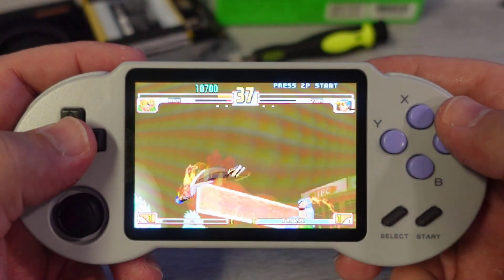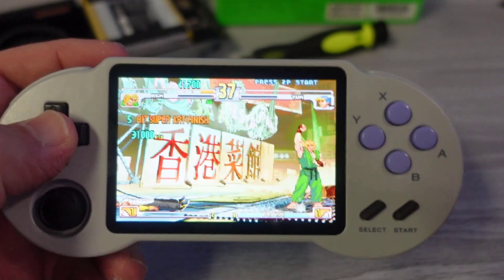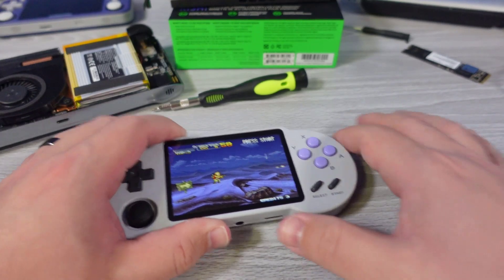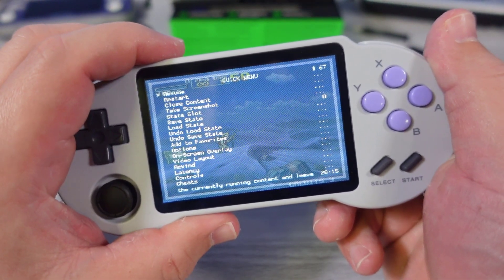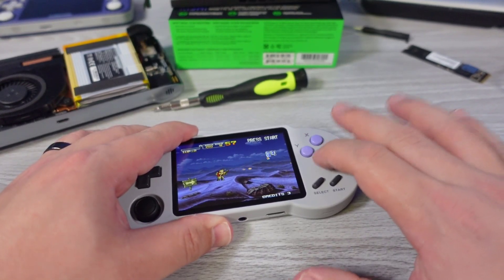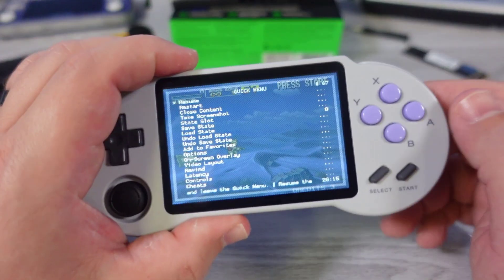While these fixes are great, the rapid button push problem still exists, and this translates across every core and every option I've tried in RetroArch settings. Whether you are in Neo Geo, Super Nintendo, Mega Drive, or whatever, rapid button presses do not translate currently.